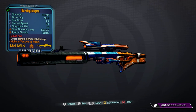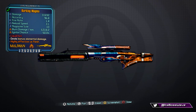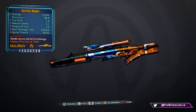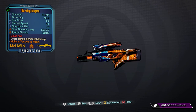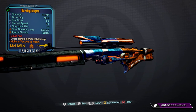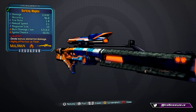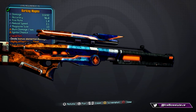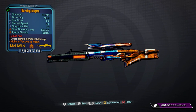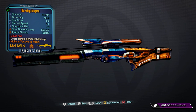The next weapon is called the Magma, a legendary sniper rifle manufactured by Maliwan. It closely resembles the Volcano from Borderlands 2 — it's essentially the same gun with some changes and a new name. The stats are: damage 31,692, accuracy 96.8, fire rate 1.4, reload speed 3.1, and magazine size 10.